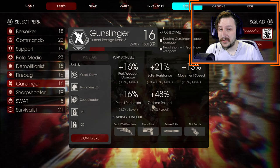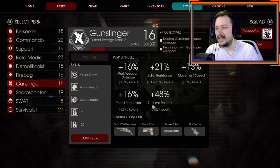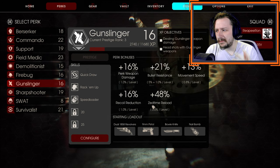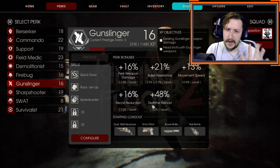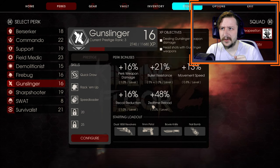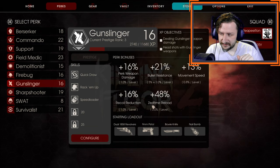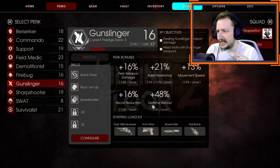Hello everybody, welcome back to the channel. My name is Reepyron, and today we're going to be going over the advanced builds and loadouts for Gunslinger. First off, we're going to be talking about the builds, and then we're going to be talking about five different loadouts that you can use with Gunslinger. Gunslinger has a lot of weapons, so they can use quite a few things. We'll be talking about the pros and cons to each of them, and going over Gunslinger's strengths.